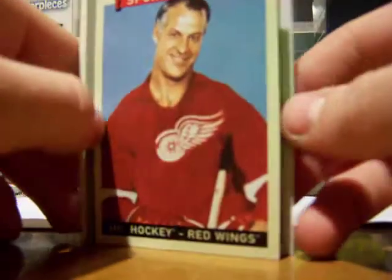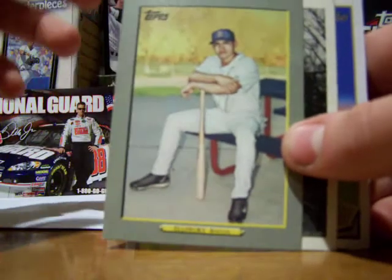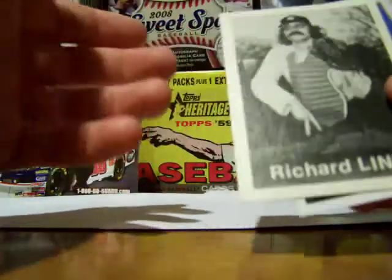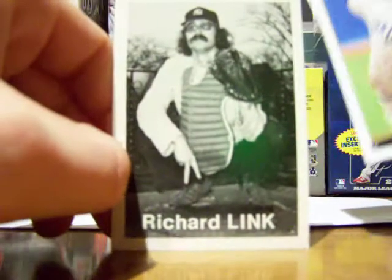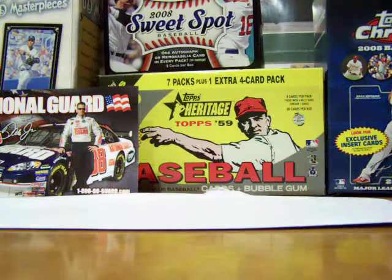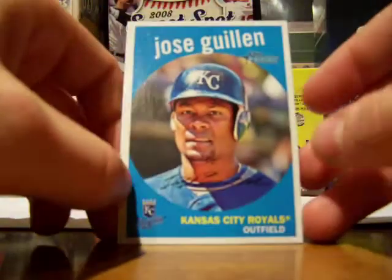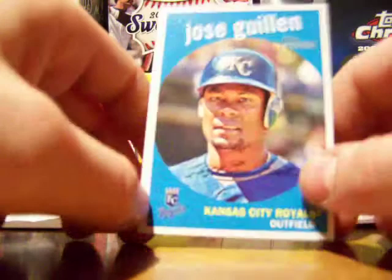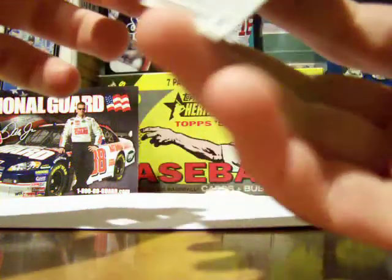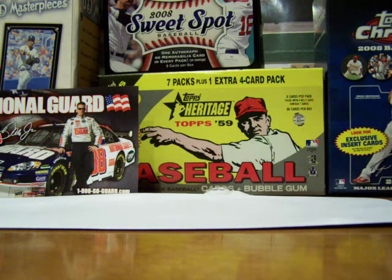2009 Turkey Red cards are pretty good-looking cards and nice to get signed. This is a 2009 Jacoby Ellsbury example. From the 60s, 70s, and 50s — like this 1975 card — you don't have to treat them at all, just like the older ones. 2008 Topps Heritage is a very good thing to get signed because they make the cards old school, so they have a cardboard base and are good to get signed.